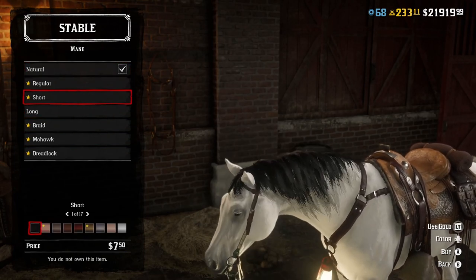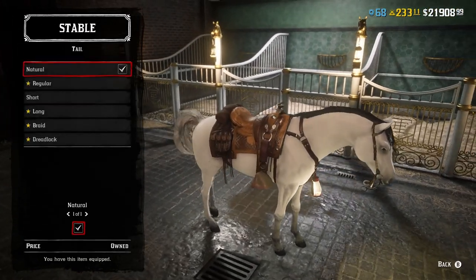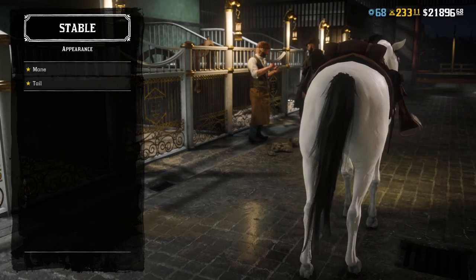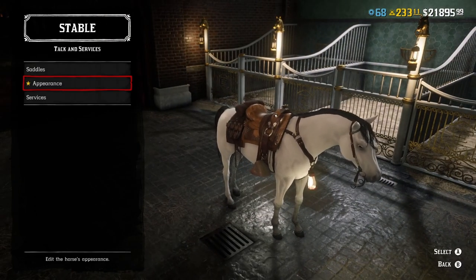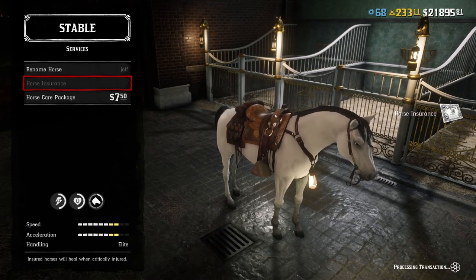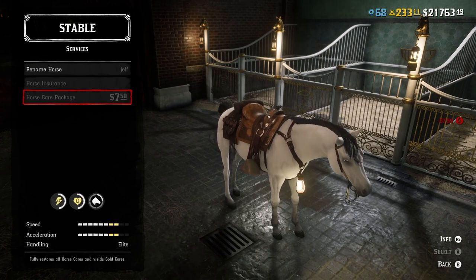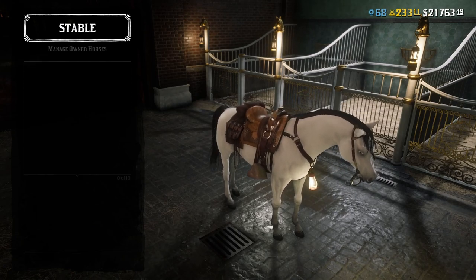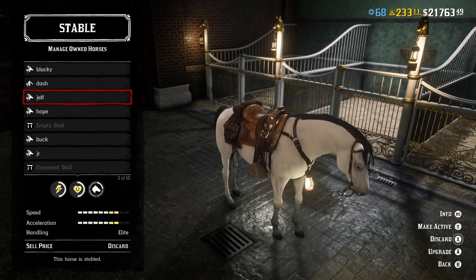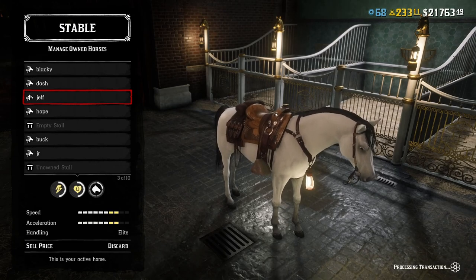On all my horses I have that long mane and probably the same with a long tail. Under Services you've got horse insurance and you should get that, plus the care package too — it gives a boost to your horse, though it won't stay there forever. In the bottom right corner you can see Make Active — click that button if you want to ride this horse.